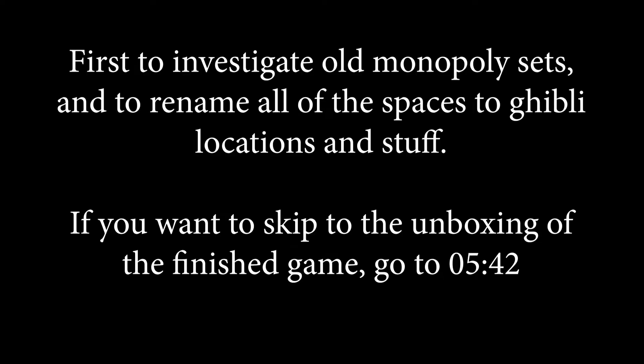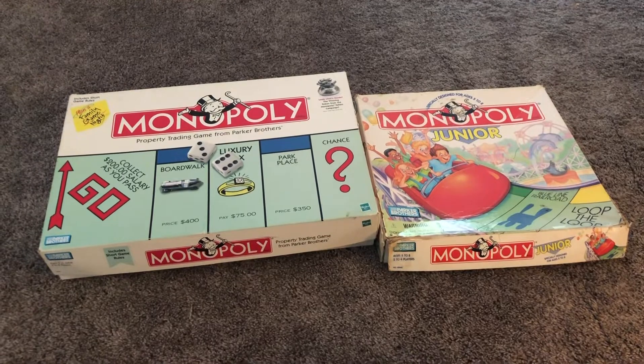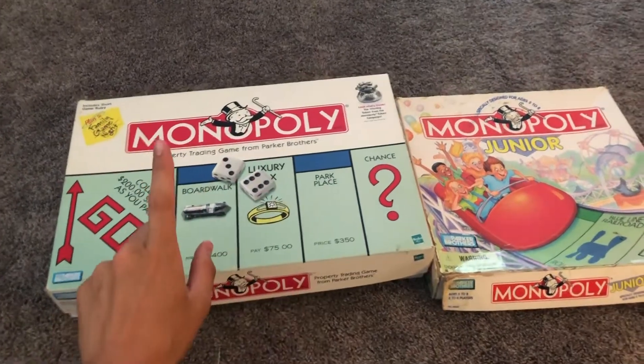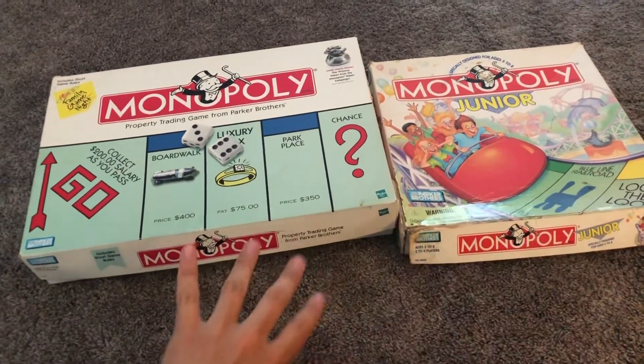So let's get started. For this DIY, I'm pretty much just going to be using an old Monopoly board and remaking it. I'm mainly looking for the board out of this one, but I'm also looking for the houses and hotels out of both of them.